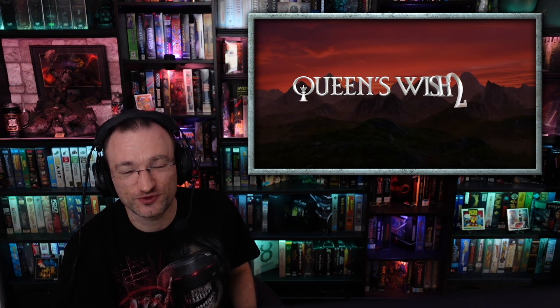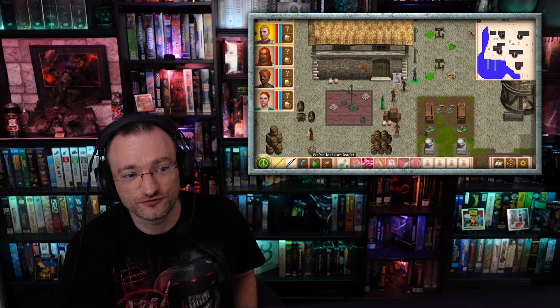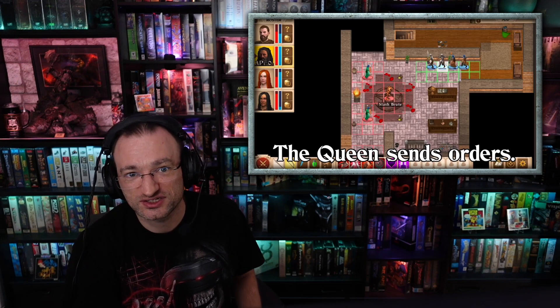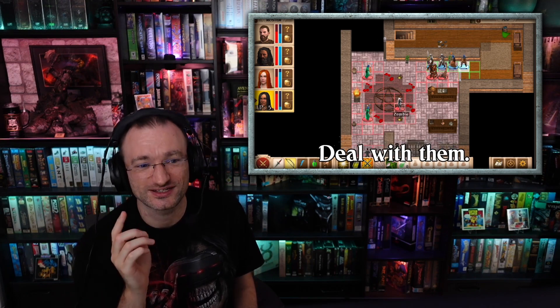Hello and welcome to this new Let's Play series where we are going to play through Queen's Wish 2: The Tormenter, which is a classical old-school RPG developed by Spiderweb, which is basically a one-man studio by Jeff Vogel. He has some assistance from his wife and buys some external assets like graphics and sound for the game, which is also a bit problematic, but we will get to that in a bit.